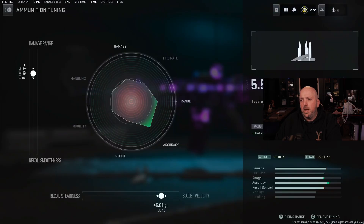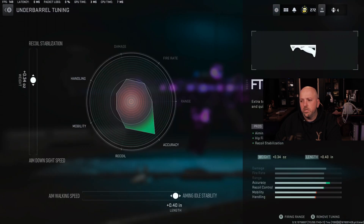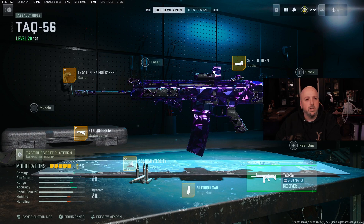No tuning on the mag. On the high velocity rounds, here's your damage range and there's your bullet velocity marks. We're going to go over to the F-TAC Ripper — there's your recoil stabilization and there's your aiming idle stability. Then up to the barrel: got the damage range there and the recoil steadiness there. That's your loadout for your TAC-56.